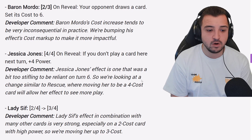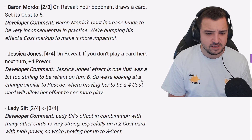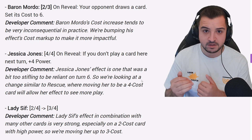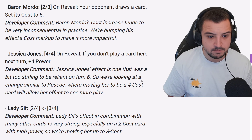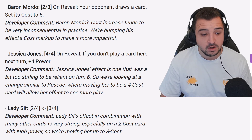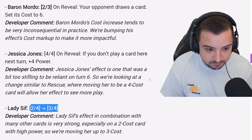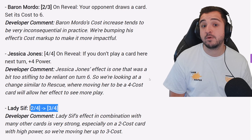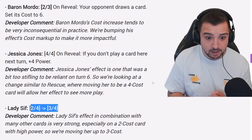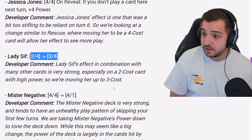Lady Sif is also getting nerfed, in my opinion. She's got one extra energy but no extra stat, so it's definitely a nerf. Moreover, the synergy she had with Ghost Rider — Ghost Rider costs four energy — you could go Lady Sif plus Ghost Rider on turn six. You're no longer going to be able to do that, because Lady Sif is now costing three energy. The developer comment confirms it: her effect combination with many other cards is very strong, especially on a two-cost card with higher power, so they're moving her up to three cost. It's literally just a straight nerf. I think it's fair. A lot of the discard cards are overcosted, Lady Sif probably the best of them. I still think the card will see play.